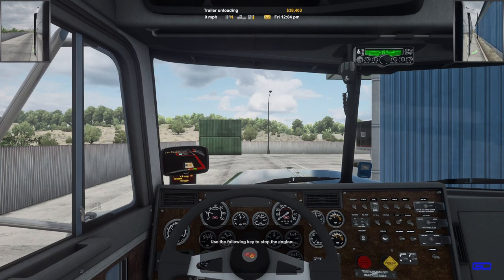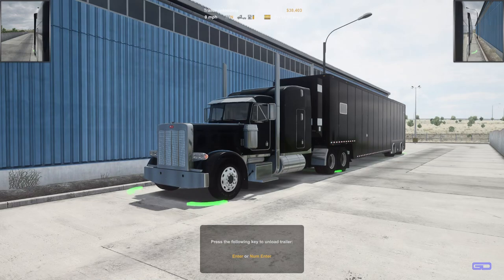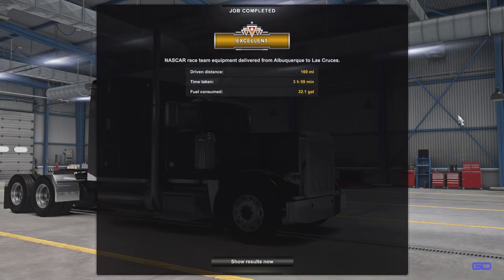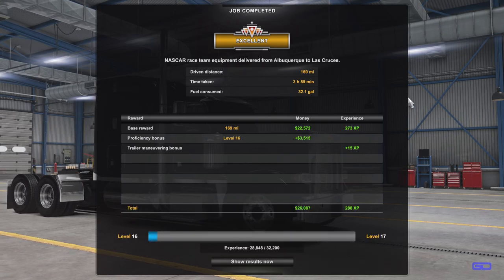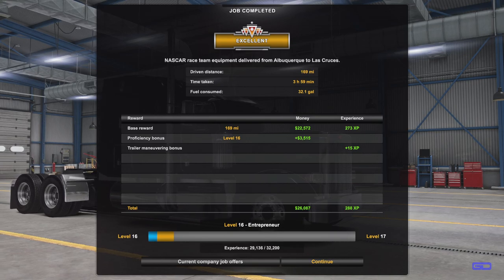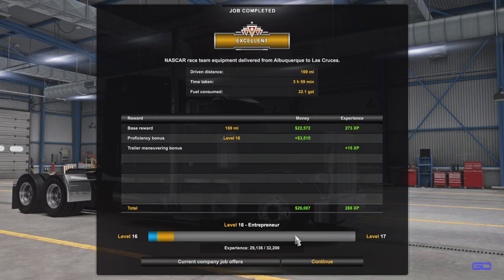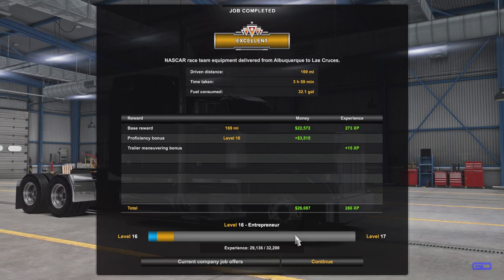There it is — wasn't too bad of a little run. The truck could use a little fixing up: different air cleaners, maybe different stacks. There we go — 169 miles, 359 minutes, 32.1 gallons of fuel, level 16. Hope you enjoyed it. There might be another one after this, I don't know yet, but we'll find out here in a second.